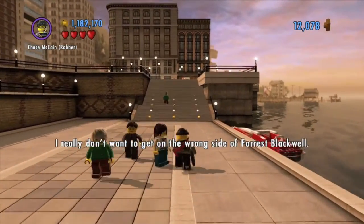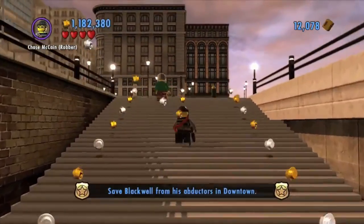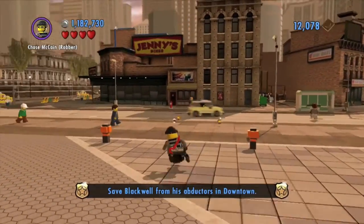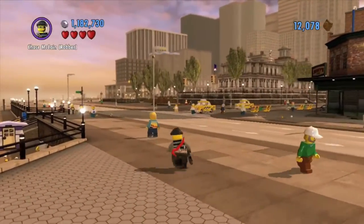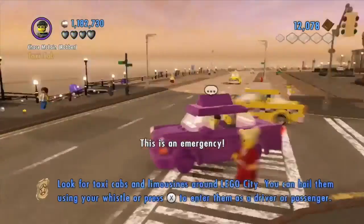I really don't want to get on the wrong side of Forrest Blackwell. In a nutshell, the billionaire Forrest Blackwell was captured and he's on top of a building being held hostage. So it's our job to find the culprits and stop them. This is an emergency.